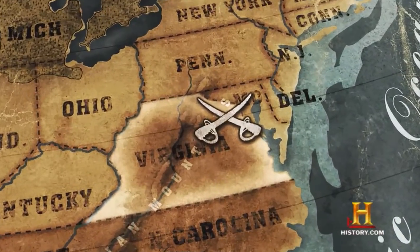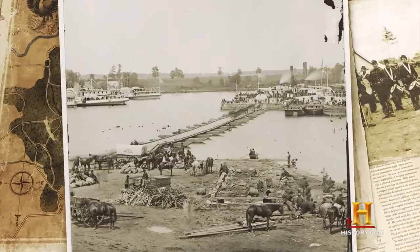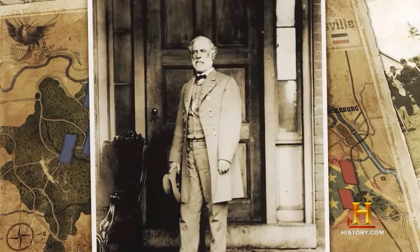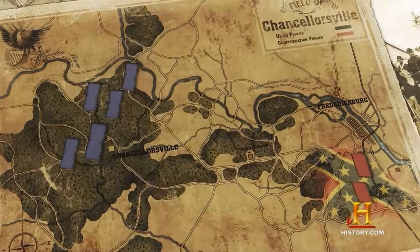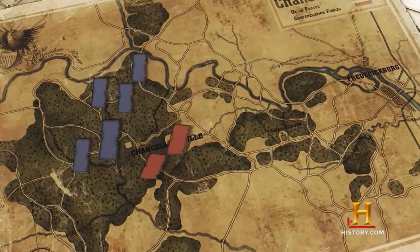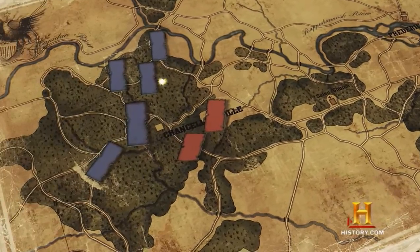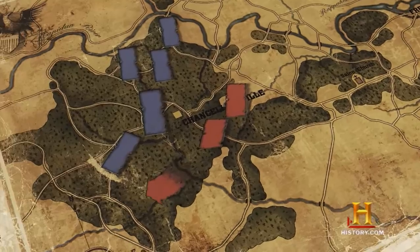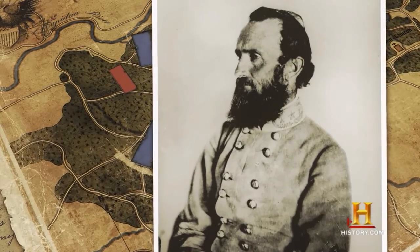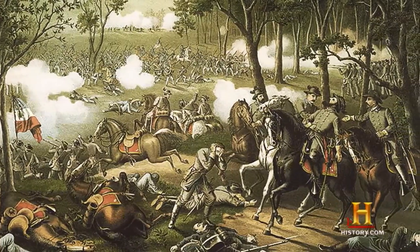Under the command of General Hooker, a Union army of 130,000 men crossed the Rappahannock River on April 27, 1863. They advanced upon the Confederates led by Robert E. Lee, whose army numbered less than half as many men and were not nearly as well supplied or rested. One of Lee's commanders, Jeb Stuart, received word of a weakness in the Union's right wing. With reinforcements failing to arrive and the enemy encircling him, Lee made a bold decision: he ordered Stonewall Jackson to strike at dawn and march 12 miles to hit the Union's vulnerable right flank.